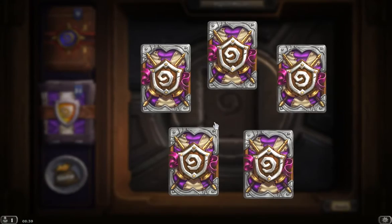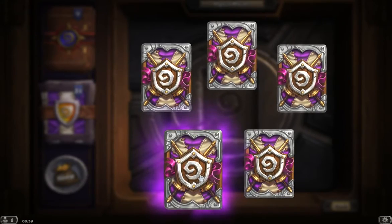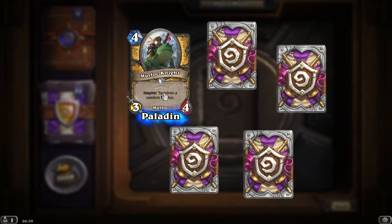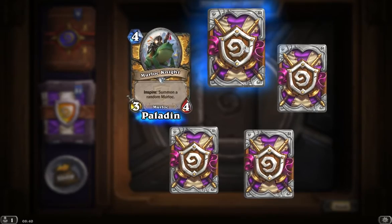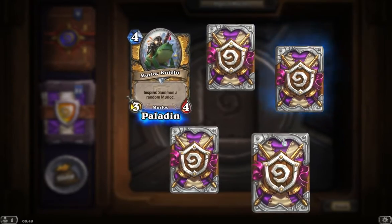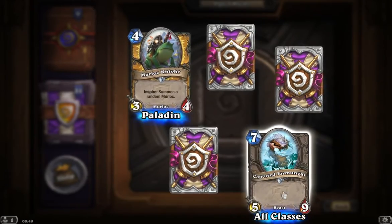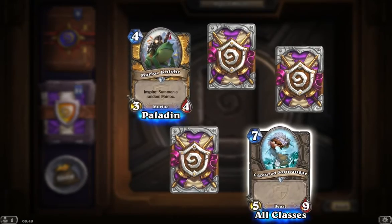We're now on our second to last pack here. In the familiar bottom left corner we find our epic card. We're close to getting our legendary, I'm sure of it. But right now we've got an uncommon to find — it's a Murloc Knight. Inspire: summon a random Murloc. Three-four for four. That's a solid card. We've now got our rare card up here, and another rare card. Let's open this other uncommon and we find one of our Captured Jormungers — we've seen them before. Seven mana for a five-nine. A big solid body, but again it's seven mana and you're maybe looking for something that will have more than immediate impact on the game, such as a legendary.